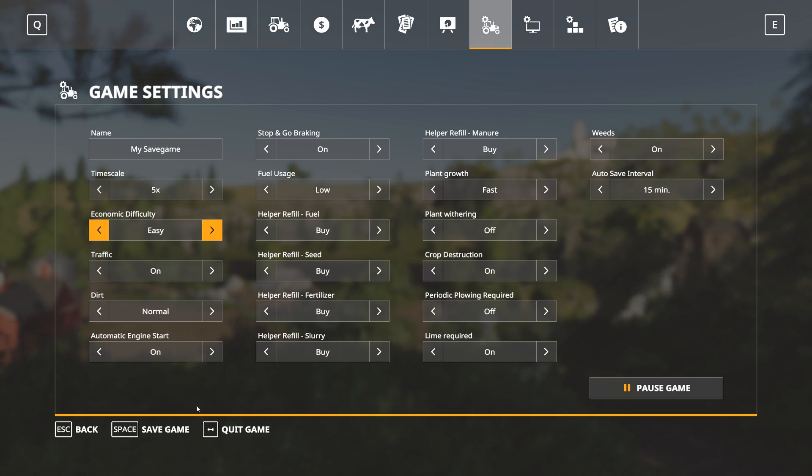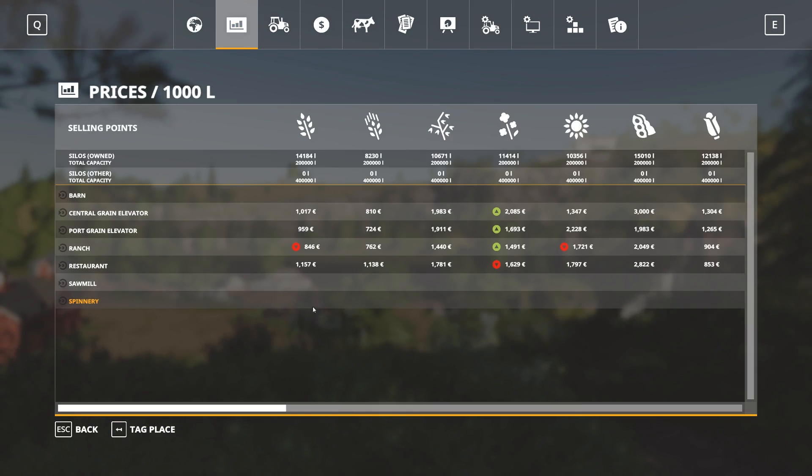To compare directly: on hard, wheat at the restaurant is the highest at 385. Switch back to easy and wheat at the restaurant is 1157 — roughly 800 dollars higher per 1000 liters between the three different difficulty levels.